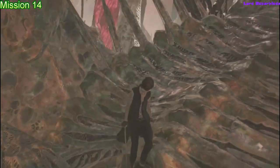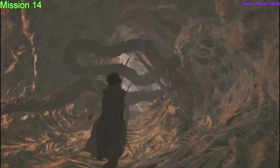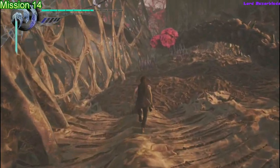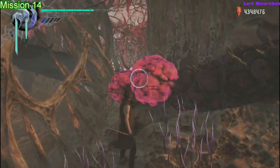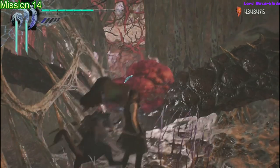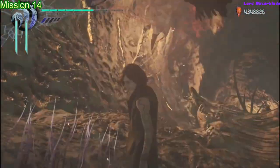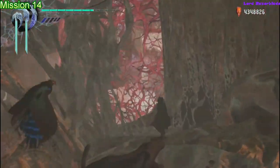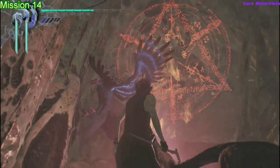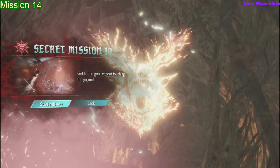Moving on to Mission 14 — you'll be coming down this pathway as V. You'll be destroying this vine to progress, and then you might turn around and completely miss this area like I did before. So make sure you destroy the vine, but instead of going the way you normally want to go, go behind the vine. Take a few more steps, turn around, look up, and there you are — Secret Mission 10.